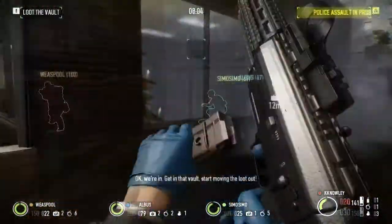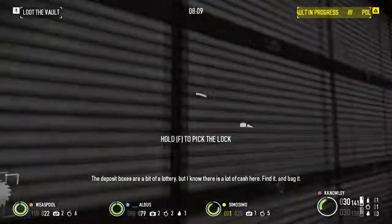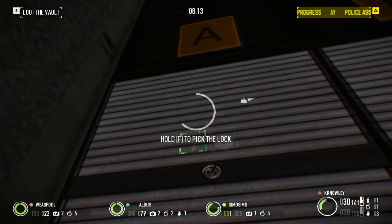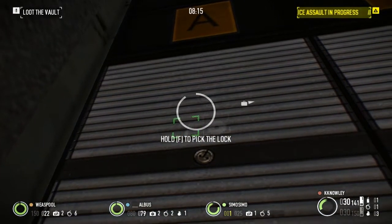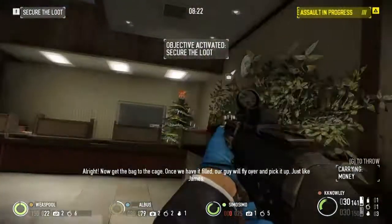Here we have the safe now opened and we're going to start opening these deposit boxes. We'll get to lockpicking, and here comes the saw to save the day. Thankfully, this guy is able to open all the deposit boxes because we brought lots of ammo, and that is the way I'm going to advise you guys do it too.